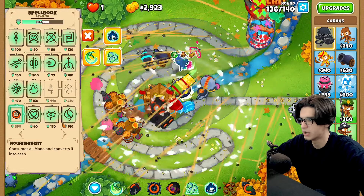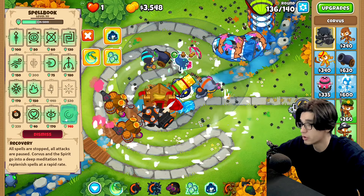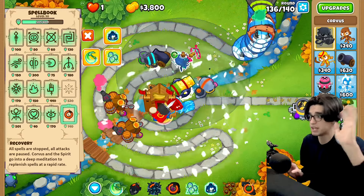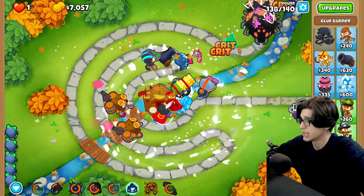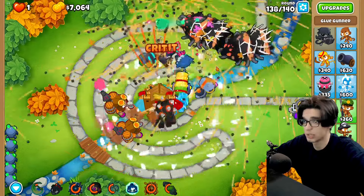Let's not forget to use nourishment on Corvus to get that extra 800 dollars every once in a while. We are starting to lag, but it's okay because it's almost round 140. At that point I would expect an elite tier 5 bloonarius just to finish things off, maybe even a ghost balloon which means I'd have to go for an 0-3-0 druid. We are starting to lag here, ladies and gentlemen — it's round 138, it's almost been an hour since I started playing, 48 minutes.